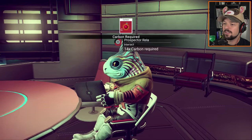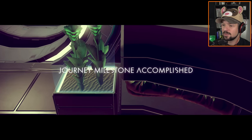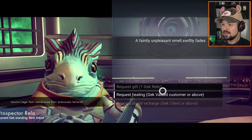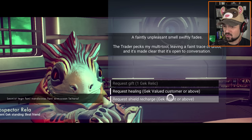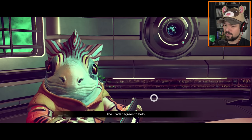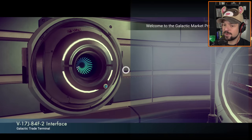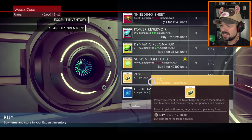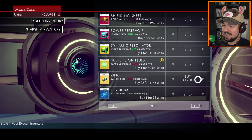I don't have enough carbon. I'm just gonna steal some here - carbon. Let me give you the stuff that I just stole from your own office, how about that. A faintly unpleasant smell swiftly fades. He pecks my multi-tool leaving a trace of drool and makes clear that it's open to conversation. Request healing - thank you very much. I already had maximum. I didn't learn a word from him. I haven't used a chrysanite yet, I might just sell that. I'm gonna need some zinc please. That's plenty of zinc - I'll have it all.